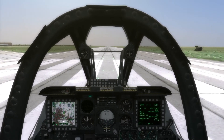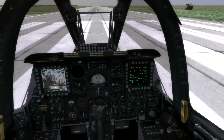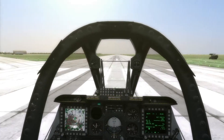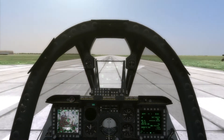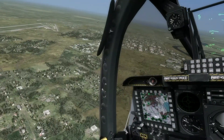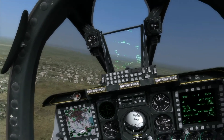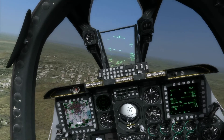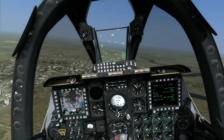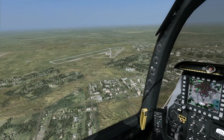Going to bring up the engines to 90% and get ready to come off the brakes. And then we're off — we'll take the takeoff there. Here we are, going to be establishing a downwind that is parallel to the runway, a downwind position to land. And there's the runway we just took off from.